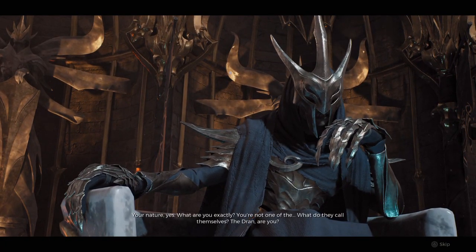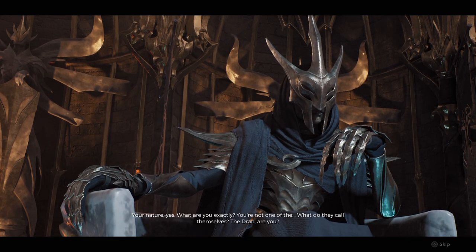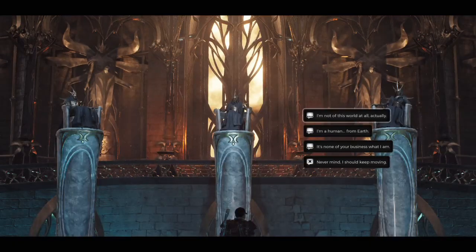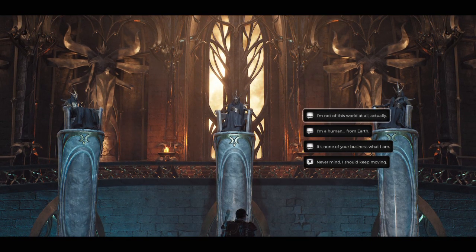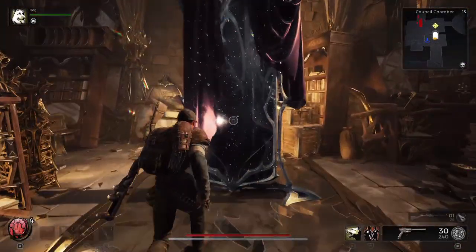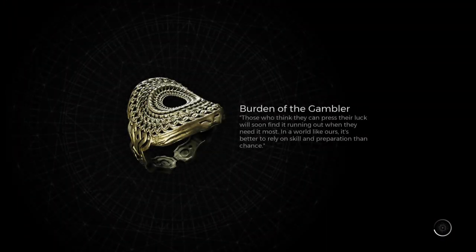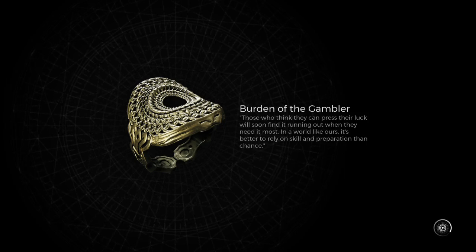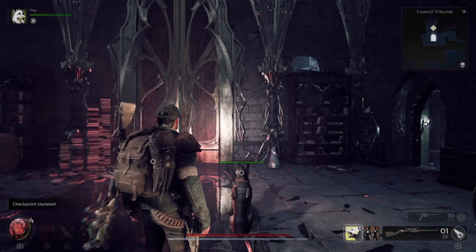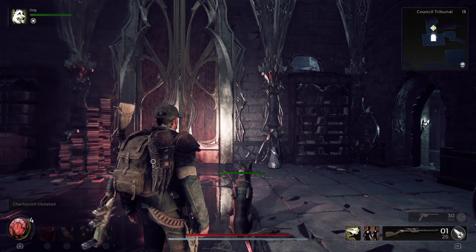In this video I'm only going to show you the steps to get to the traitor in Remnant 2 — I'm not going to show you the battles or anything else inside this chamber. First, you're going to come across this side dungeon in Remnant 2, you're going to talk to the council and they're going to tell you there's a traitor amongst their midst.